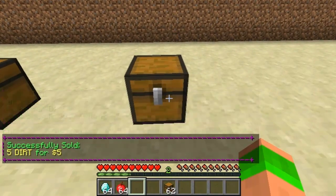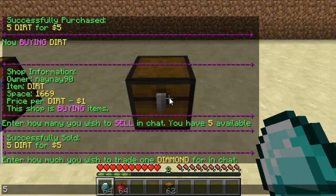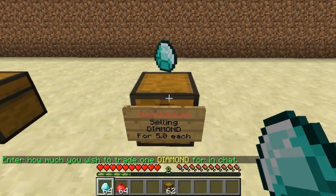If I create another shop and click on it once again, it asks what do I want the price of diamond to be? I'll put in 5. So now you can see that I'm selling diamond for 5 each.